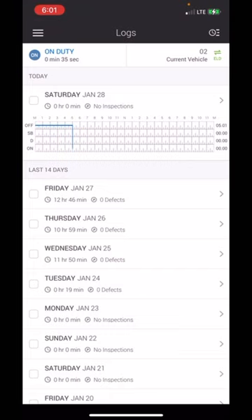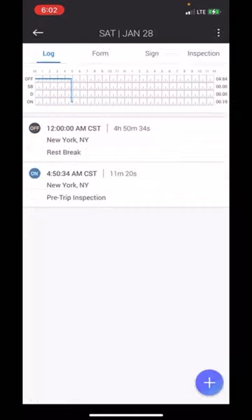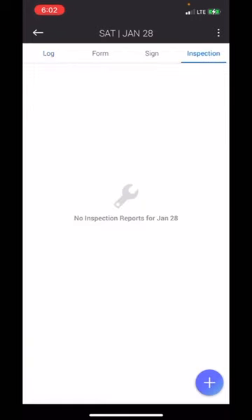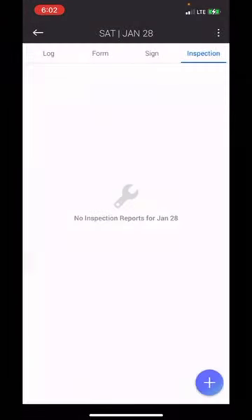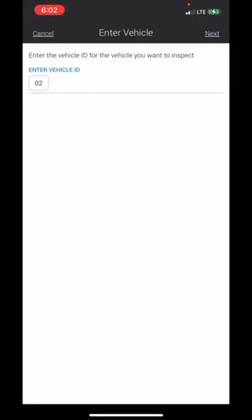After you check all that, I'm going to cut the video for a minute to let that time go by. I'll do my pre-trip and then cut it back on. Once you have done your pre-trip and checked the truck out, look at the top right-hand corner where it says inspections and click on it. Then click the plus sign and select vehicle inspection.